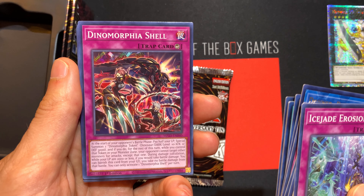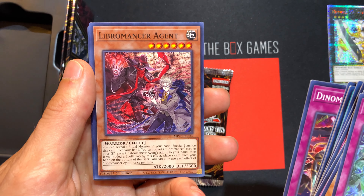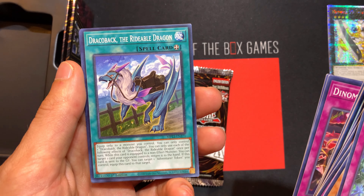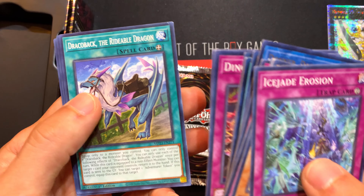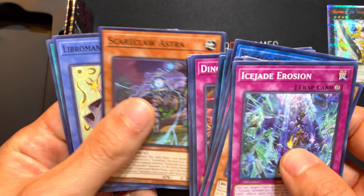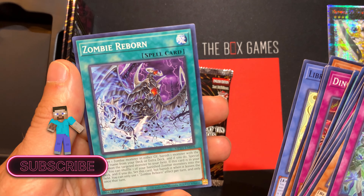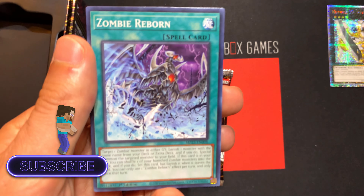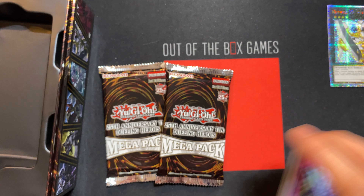Some more obnoxious art — Domina. I can't believe I can't remember how to check the rarities on these. Draco, back the Rideable Dragon — Scareclaw Astra. Kind of a little witchy girl. Zombie Reborn — that's a zombie. Holy crap, they totally ripped off Ugin — if you don't know who that is, it looks just like Ugin.